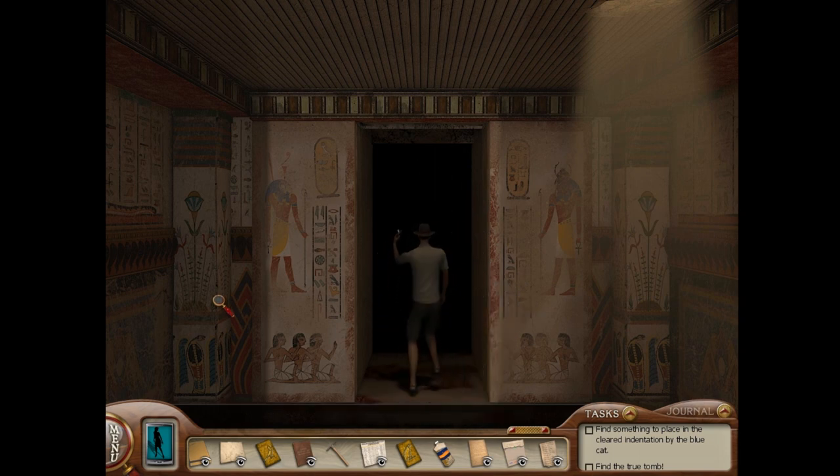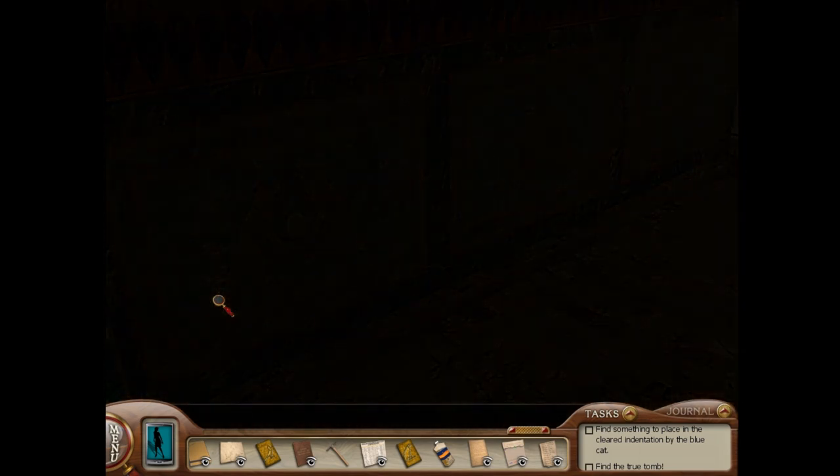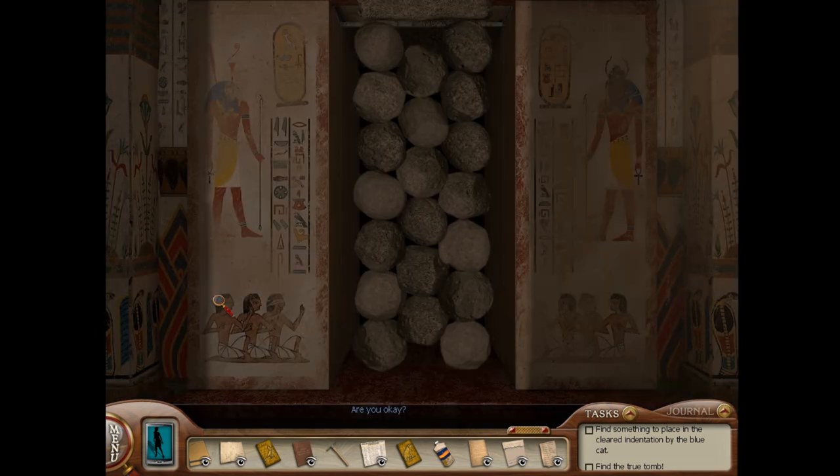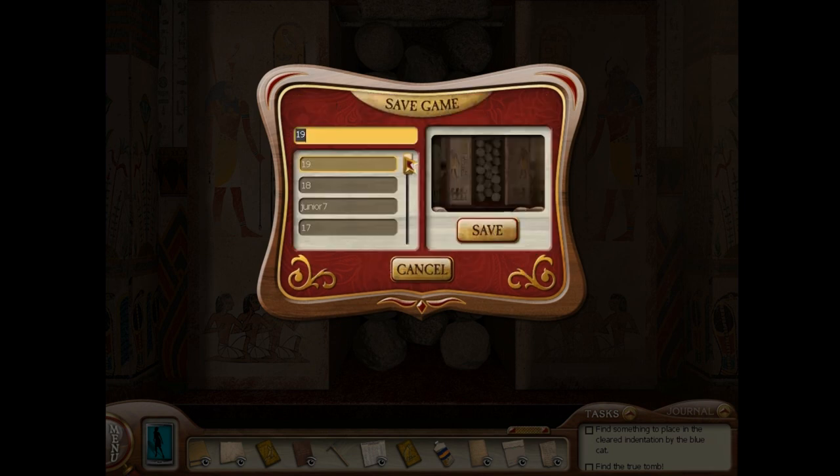Dylan! Where did you come from? Dylan! Wait, do you mean a torch torch or a flashlight torch? And then Dylan is dead. Did you just shift it a bit so you can get the pressure off? If I can remove some of the pressure, I may be able to buy you some time. Or we could let him die. No, okay, fine. We'll save him.